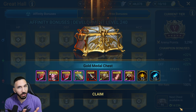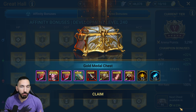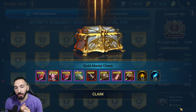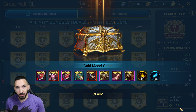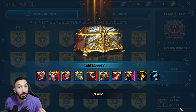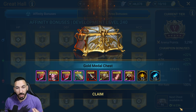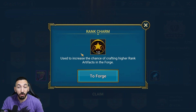There are no mythicals in the normal chest, so this is actually huge. The mythical ones bring an interesting twist because let's say you don't want to build a champion with a cruel set — you can build him with a critical rate set with mythical rolls on it, and that is actually going to be worth it. And look at that, I got 10 ranked charms — these are actually really nice.